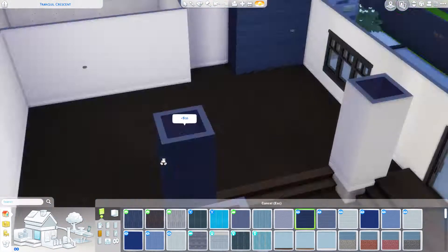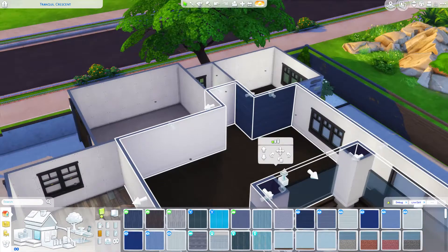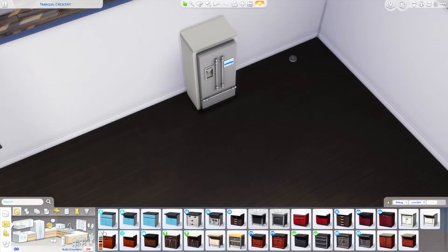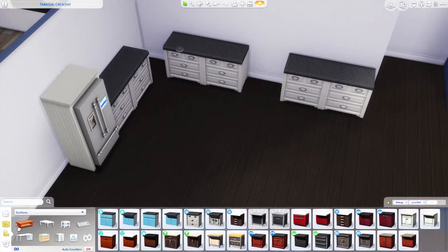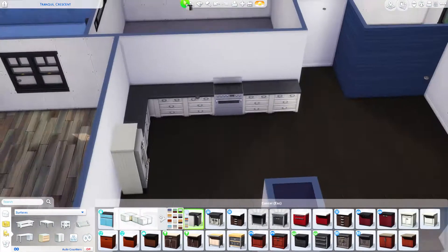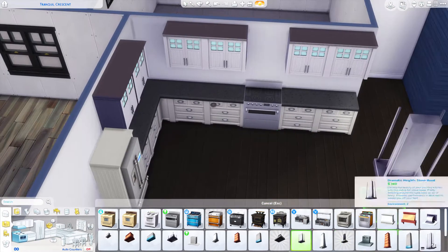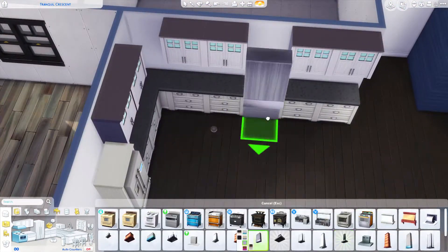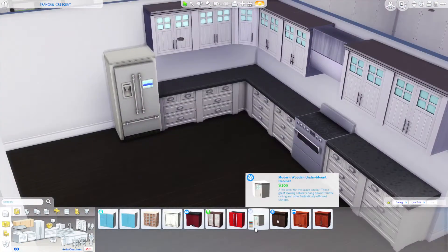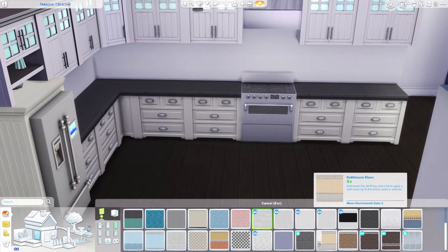I'm adding this blue paneling on the inside because again I was copying the interior photos for this house and they had that blue color and I absolutely loved it. I loved the entire color scheme — it was dark brown, hence the dark brown wood flooring, dark brown, white, black, gray, and navy blue. I just loved how it looked.